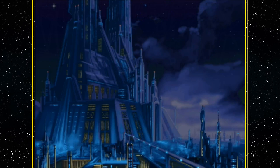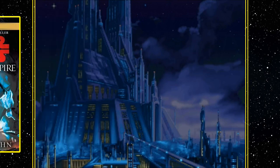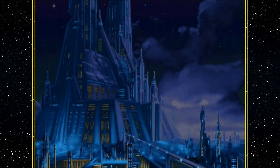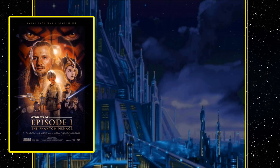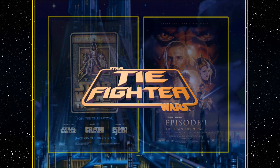Just pausing here to note that this is the first on-screen depiction of Coruscant ever. The Star Wars wiki states that Coruscant was first shown in the 1997 special edition of Return of the Jedi, but TIE Fighter predates that by three years. The actual name Coruscant was first mentioned in Heir to the Empire in 1991. The wiki also states it was first mentioned out loud in The Phantom Menace — but again, TIE Fighter beat them both to it.